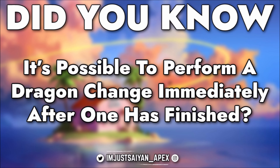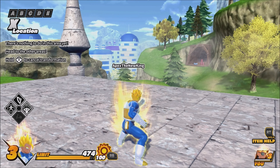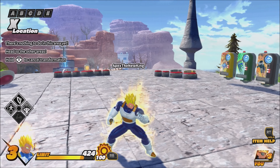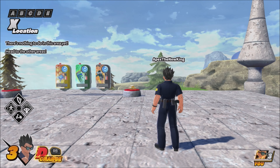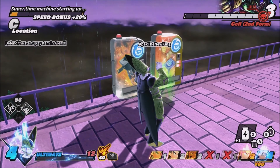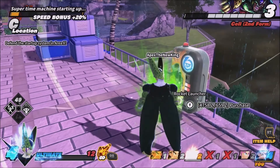Did you know it's possible to perform a dragon change immediately after one is finished? To do this, players need to be equipped with cooldown drinks that normally refill their percentage after a change has occurred. Drink those while still in your change state, and when your current change ends you'll see that you're still able to perform a change again immediately. This benefits players in situations where you run out of change power when the Raider is almost dead, letting you get back into the fight right away.